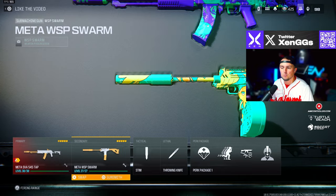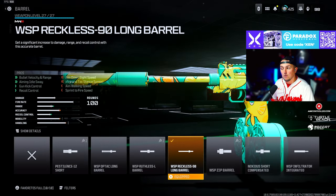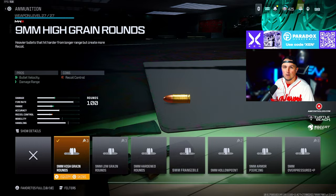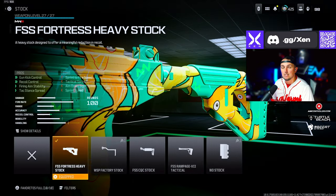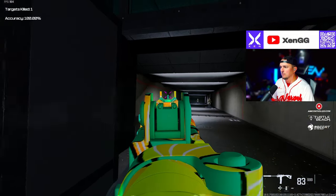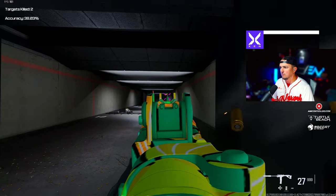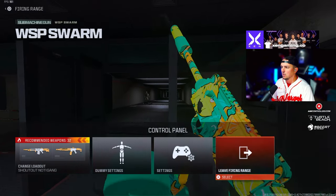We're running the SVA 545 with the WSP Swarm. For the Swarm, we're running the Sonic Suppressor S muzzle, the WSP Reckless 90 Long Barrel, High Grain Rounds, the 100 round drum, and the Fortress Heavy Stock. I don't recommend this SMG highly — it's definitely the lower-end option for me because it has a lot of recoil at mid-range, but you do get that 100 round mag.